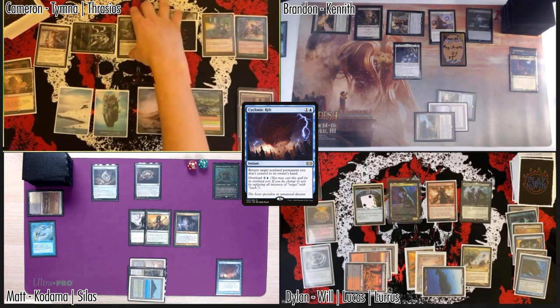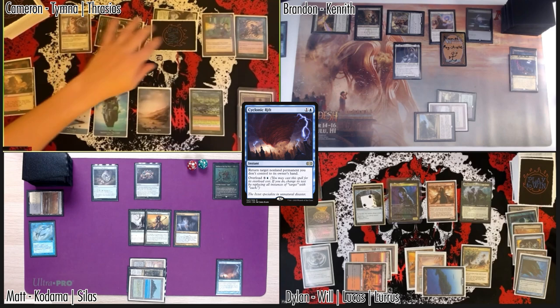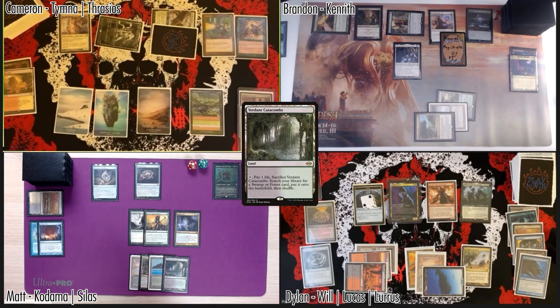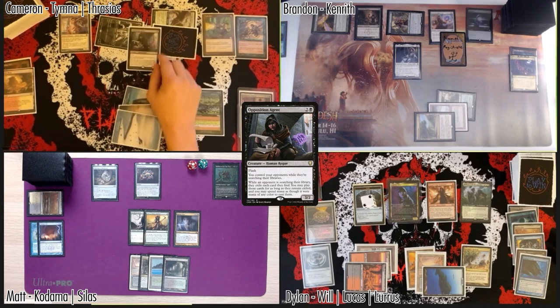I have no responses — that will bounce. Wait, is that a Scrubland? Are you sure you didn't mean Kenrith? The plan was that you weren't going to be able to cast it again. I can very much cast it — I'll play a Verdant Catacombs and rethink my life. No responses. I'm gonna pass. Well, I'm just casting it again — any responses to Opposition Agent? Great.